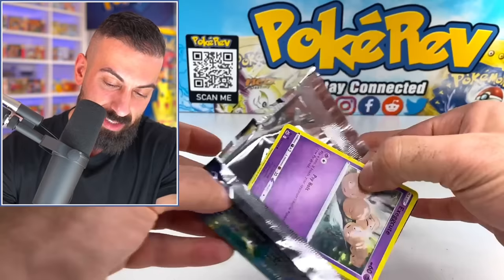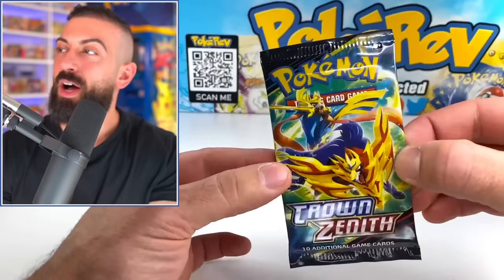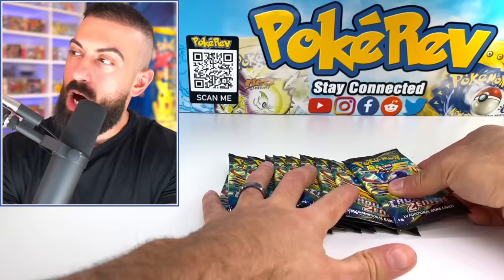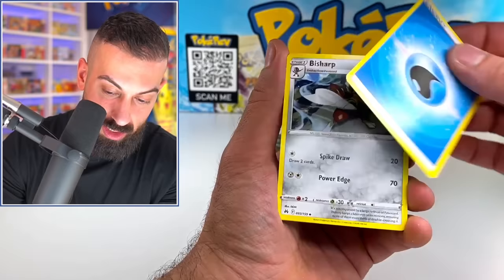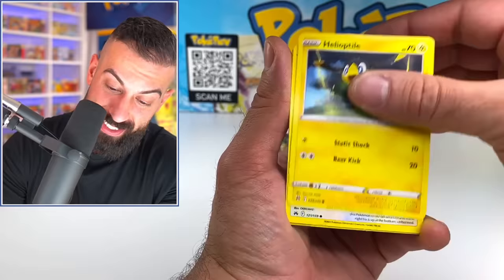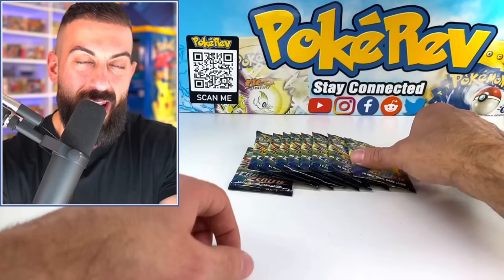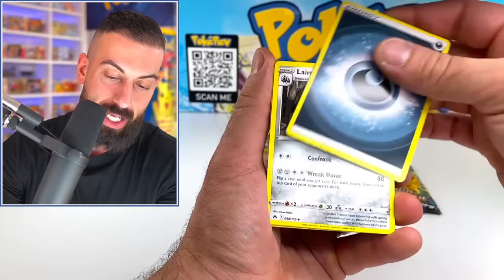Brilliant Stars, Lost Origin, Astral Radiance — all these sets with trainer galleries, you can kind of depend on getting a lot of pulls. When they put that gallery in, it pretty much doubles your pulls, and not only does it double them, it gives you some crazy ones. Honestly, most of my favorite pulls are going to be from those galleries. Got a signed card again — this time reverse. Two more packs on our fourth ETB — Energy Retrieval, then chat, chat, chat. Final pack on our fourth ETB — Cherry B, Leon reverse, and a Mew. On to box number five!